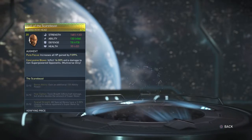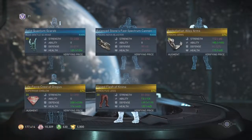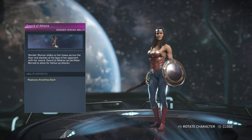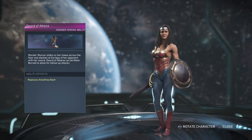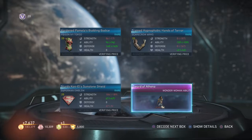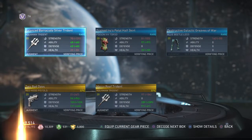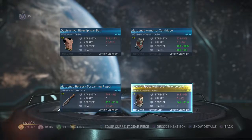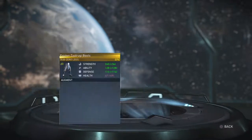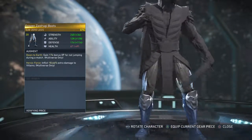Scarecrow head - Scare Beast style, I already have that gear. Wonder Woman ability: she slides on her knee across the floor and slashes the legs of her opponent with her Sword of Athena - meter burn allows a follow-up. Poison Ivy. Supergirl. Aquaman. Green Lantern's head - Prince of Space, I already have that. Sub-Zero legs - just his normal legs with skulls on his knees.